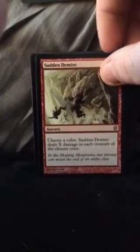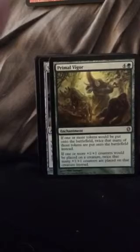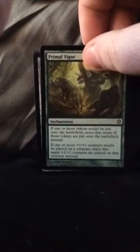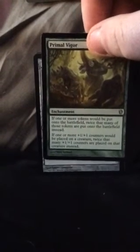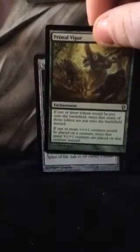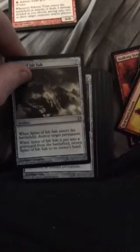Choose a color — sun damage deals X to each creature of the chosen color. Sideboard this just so you know if they're playing mono-color. If one or more tokens would be put onto the battlefield, twice that many tokens are put onto the battlefield instead. If one or more +1/+1 counters would be placed on a creature, twice as many are placed. So this and Doubling Season could definitely be put in the deck — it's a cheap version of Doubling Season. This one, get rid of — I hate this card so much.